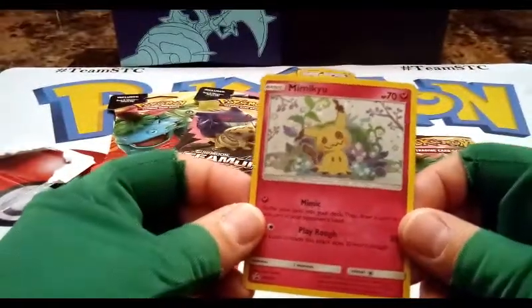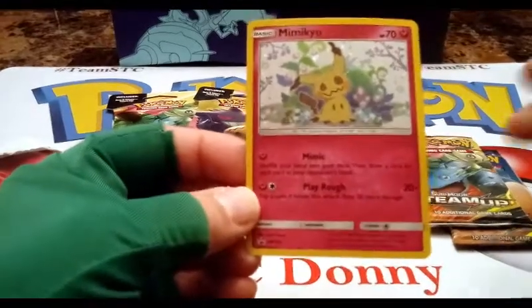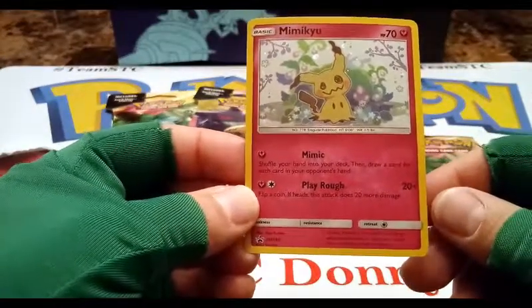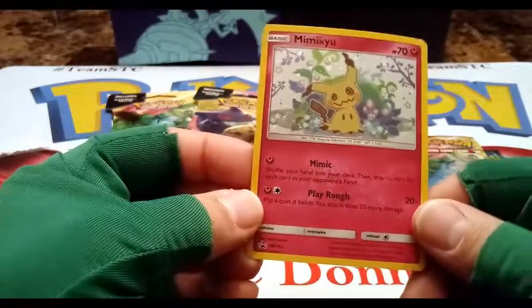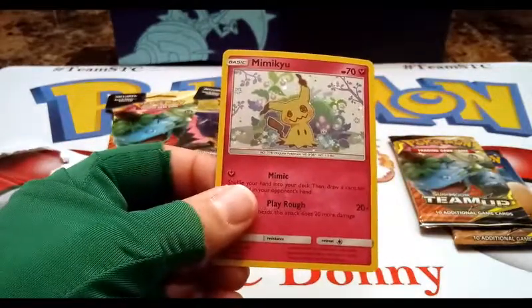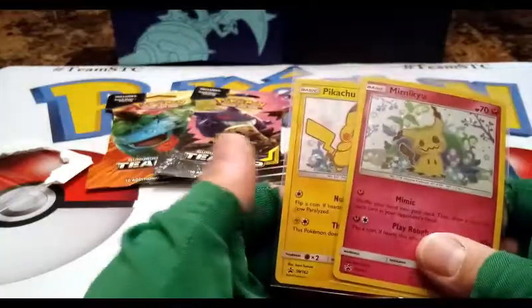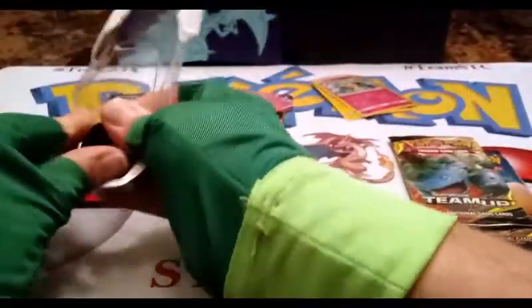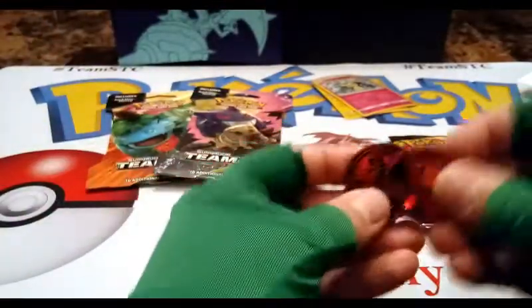So the attacks on Mimikyu are Mimic and Play Rough. I don't know if I like this or the Pikachu better — I kind of like the Pikachu because it has both Pikachu and Mimikyu on one card, which is cool. Of course it also came with the same Litten coin as the other one.